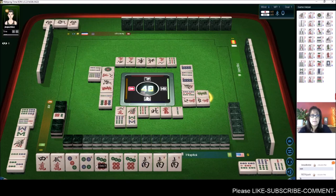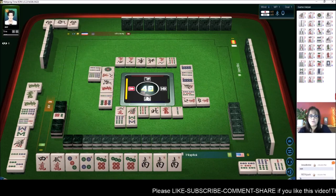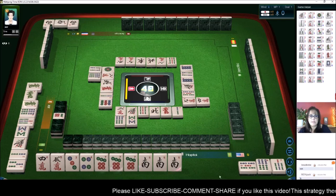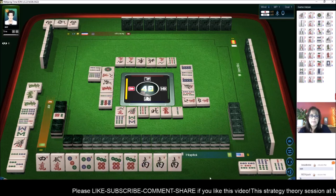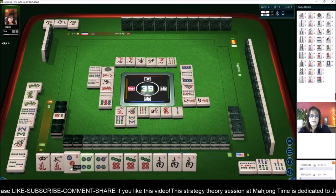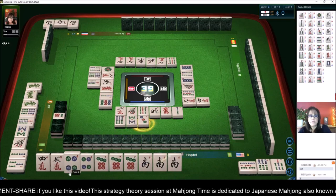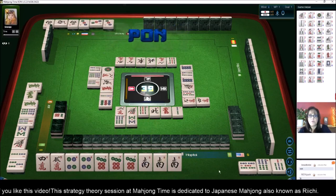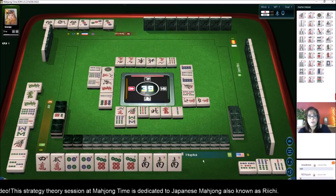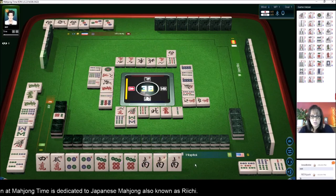Green dragon. This player to my left is in bam, so hopefully they're going to discard dots and cracks. Seven bamboos. We got a four dot. Let's discard three dots. We're ready to win on a three crack or six crack for Yakuhai alone — one Yaku, and that's two Han, I think.